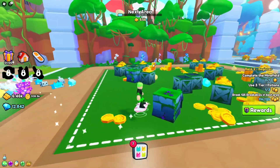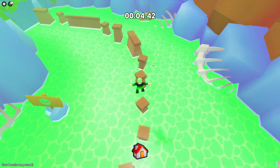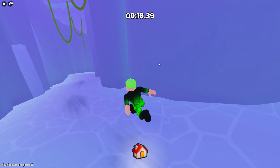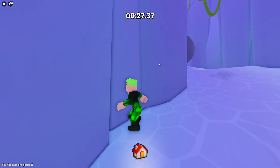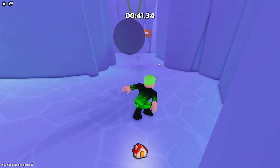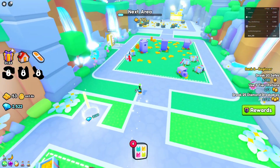You can also get potions and flags by doing obbies. There's a jungle obby with a timer — it's not that difficult. Running through it: there's danger, I barely made it, but I'm alive! Hiding when needed, navigating the obstacles — we survived and broke the breakables inside.